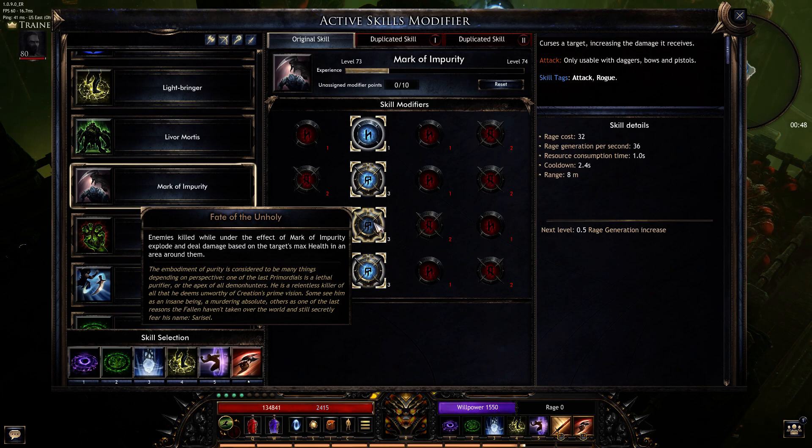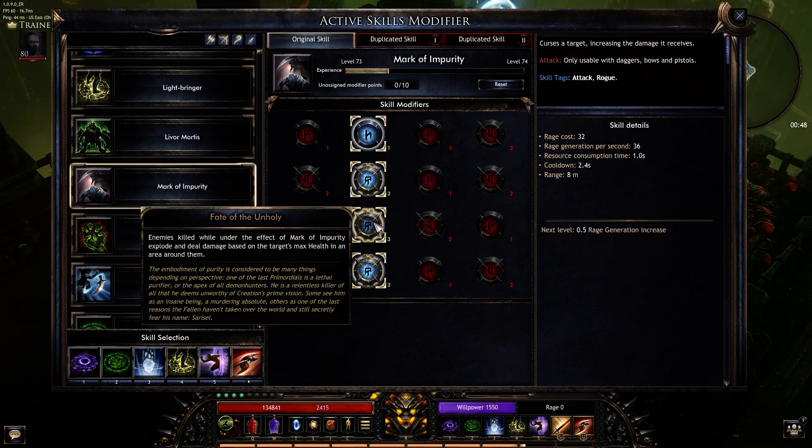Enemies when they're killed explode and do damage based off the target's max health. This is why I like when specialists or champions die — anything standing next to them dies with it because they have very high health pools. It's probably over 50% of their health. Looking at the end of some runs, you might see 70 million in one hit — that's because of this. That champion with 100+ million hit points, when you kill him and he explodes, that's what's registering.